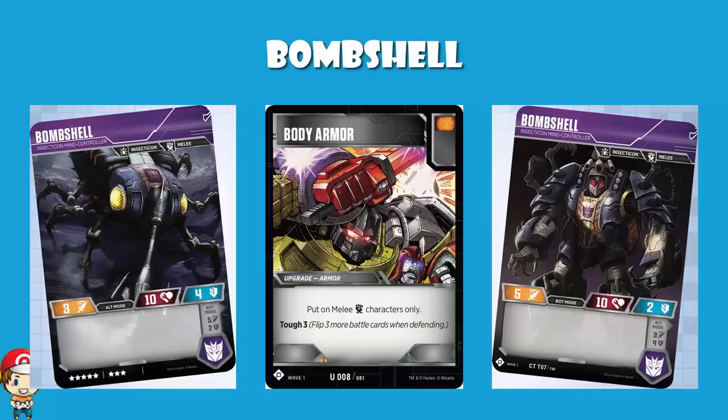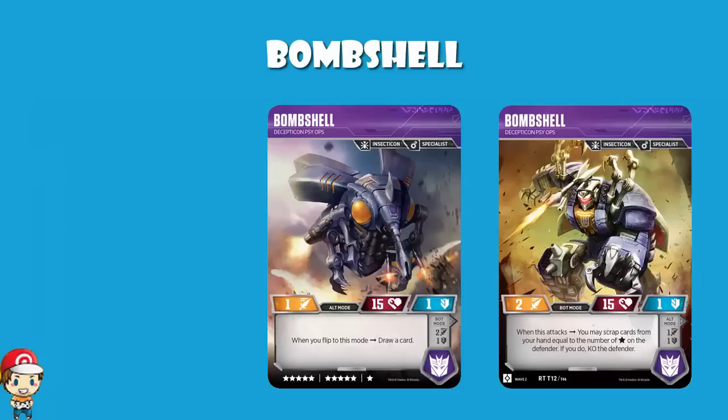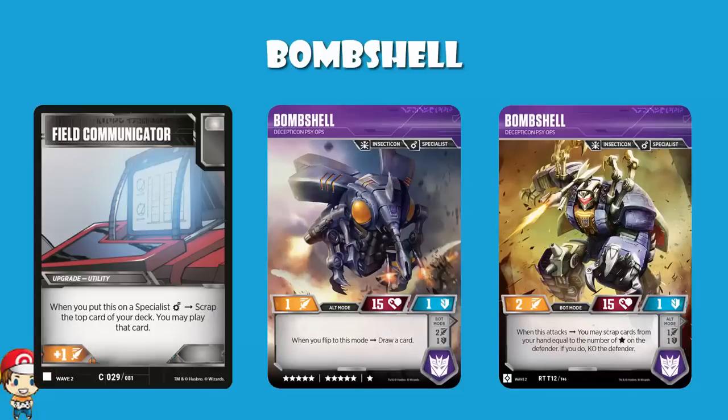The other big difference: Wave 1 Bombshell is a melee character, and that gives you access to two of my favorite cards — Body Armor, which gives you tough free, and Power Sword, which gives you bold free. With Bombshell, given a Body Armor, a defense of 4 and tough free, you're going to be looking pretty beefy. New Bombshell, on the other hand, is a specialist. The better card here is Field Communicator — one of the cards I was lucky enough to reveal. When you put it on a specialist, you scrap the top card of your deck and you may play it, plus it has a white icon, which means the first white icon you flip while attacking or defending lets you flip two extra cards.